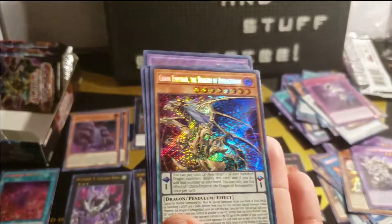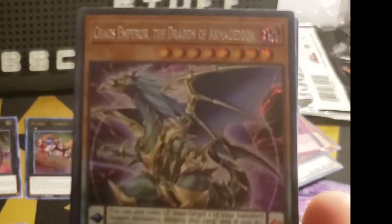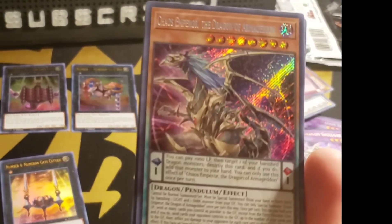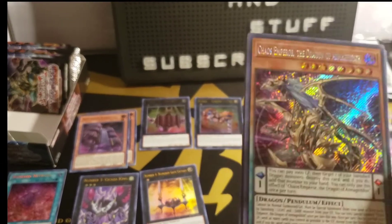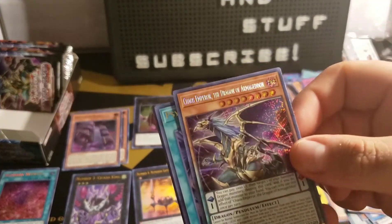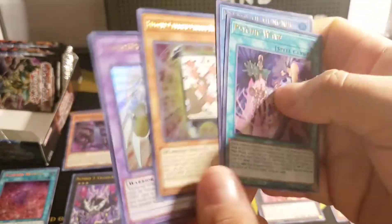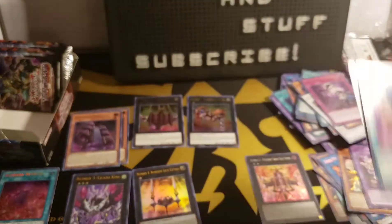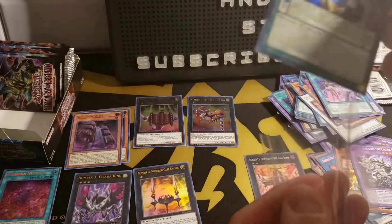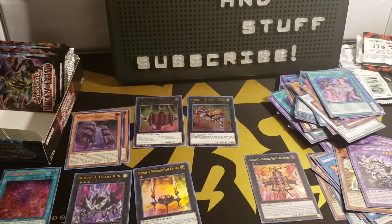We got it — we got Chaos Emperor, the Dragon of Armageddon! We managed to pull this beautiful card — the cover card. Look at that beautiful shine. Oh wow, let's see if we can get a nice good look at it. Beautiful card. I'll sleeve that card up. Psychic Wave, Necroz of Gungnir, Flower Cardian Cherry Blossom, and Elemental Hero Shining Flare Wingman again. I found a sleeve — no fancy sleeves today, I picked up some penny sleeves from my card shop. Look at that — beautiful.